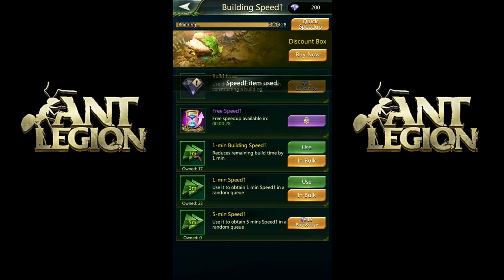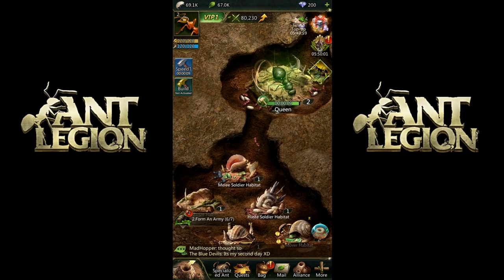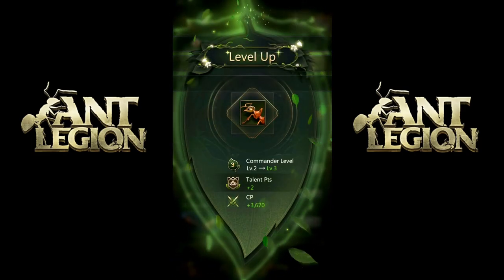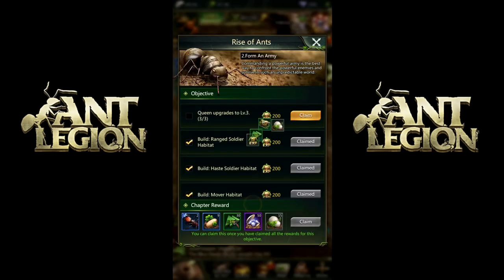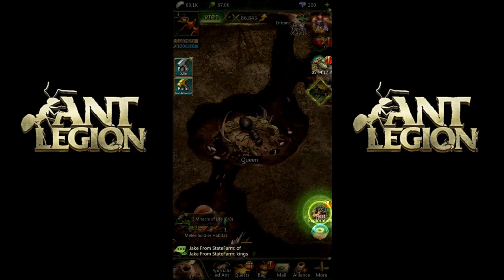I believe you get the opportunity to get a lot more power-ups — they have a very interesting thing that comes along. The last thing I need now is the queen to level, which is going to happen in about seven seconds. Then I'll be completing the 'Form an Army' mission. I got the haste soldiers. Level up! My account went up — I'm now commander level three. I got some talent points. And I got rewards for ranking up the queen. I'm getting a lot of speed-ups, which is a good thing because nobody likes sitting around waiting.